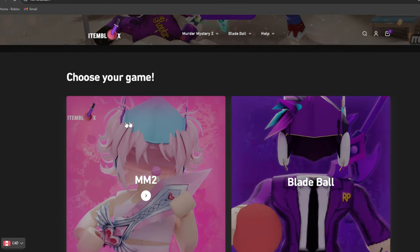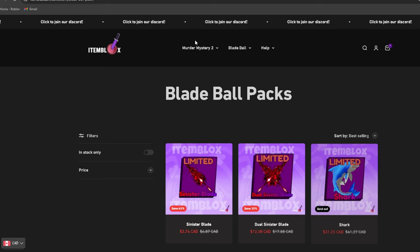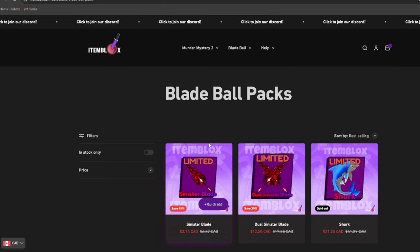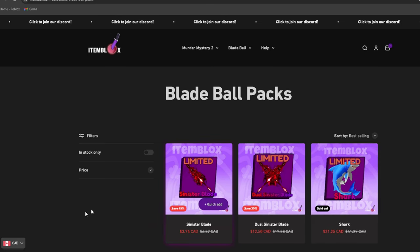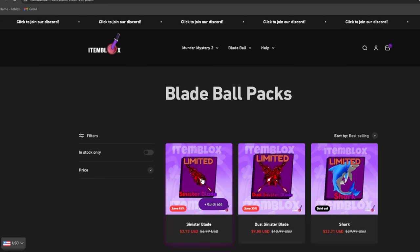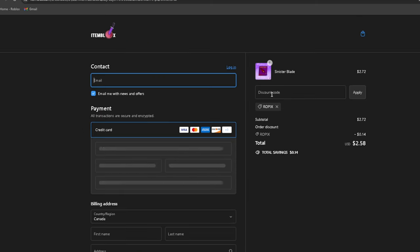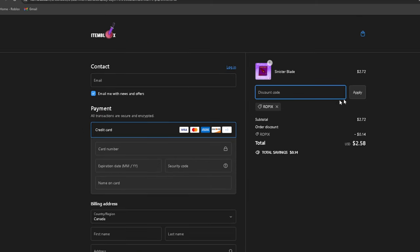itemblocks.com — the cheapest place to get your M2 or Bladeball items. For Bladeball, let's go to shop. Since trading isn't generally out yet, you can get the new Sinister Blades, which would normally cost about $3.99 USD by buying Robux, for only $2.72 USD. Go to buy it now and use the code DROPIS right here — R-O-P-I-S.